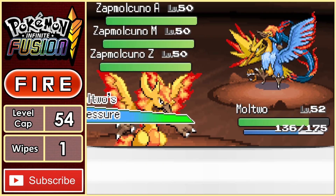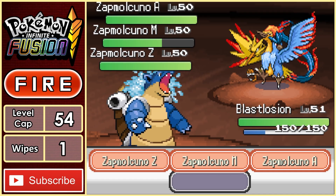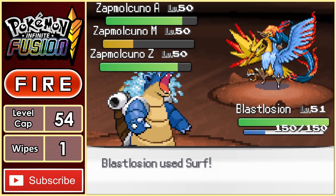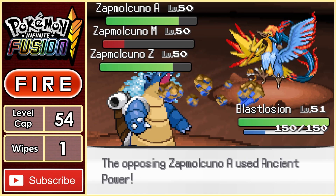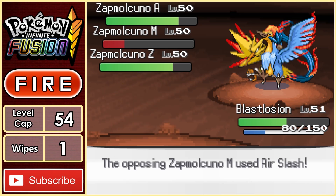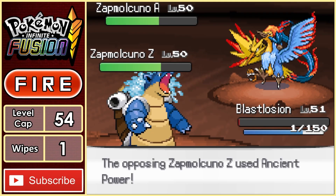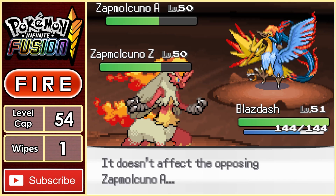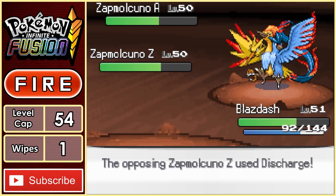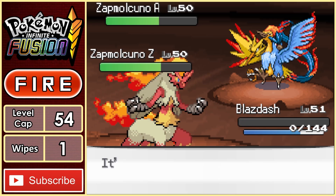Molto starts to fight for us in this three-on-one battle. We land a Psyshock on the middle one, but an Ancient Power followed up by an Air Slash takes out my strongest Pokemon. I switch in Blastosian going for a Surf to hit all three at once, doing big damage to the middle one. Zapmokuno charges up, hitting me with Ancient Power and Air Slash, but we survive, allowing one more Surf to take out the middle one. Another Ancient Power comes our way and Blastosian falls. I bring in Blaze Dash hoping an Earthquake would hit them, but it doesn't, and a Discharge and Freeze Dry bring me into the red. I go for a Blaze Kick, but we miss the attack and get taken out with an Ancient Power.